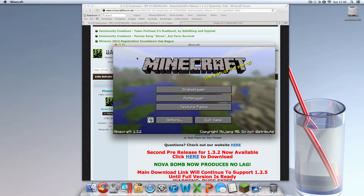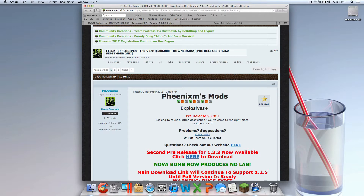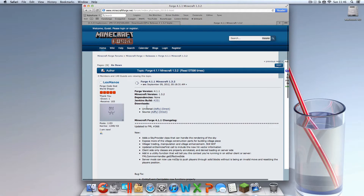Once that is done you can exit out. There are going to be two things you need to download today: obviously the mod itself, and the links will be in the description — and Minecraft Forge Universal.